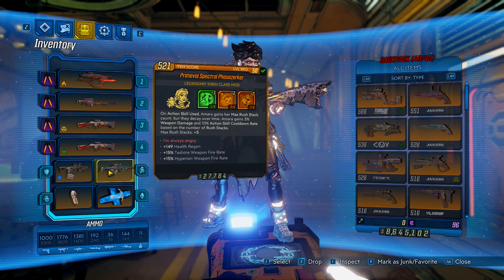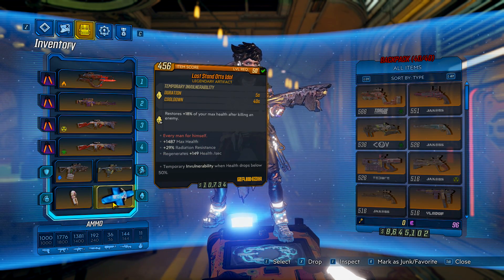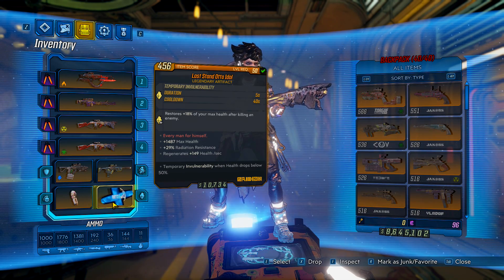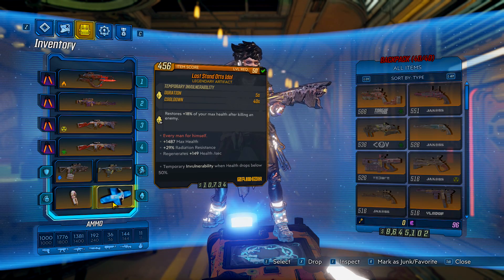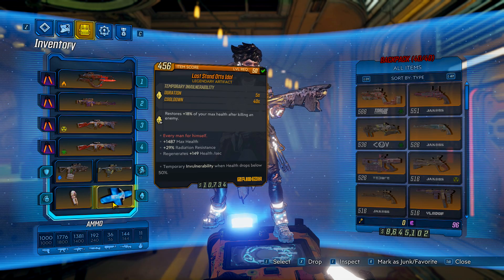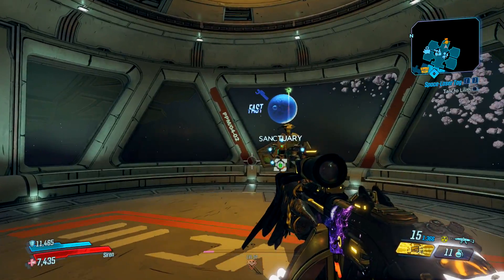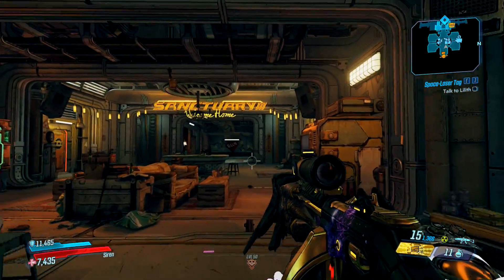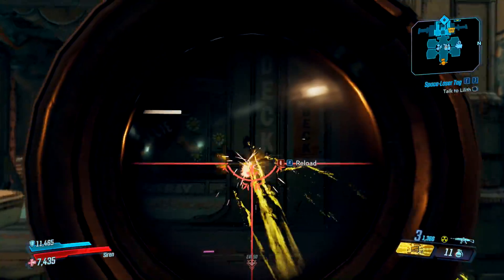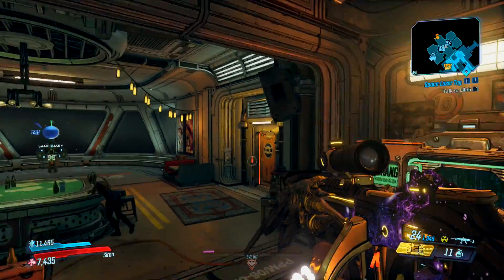Of course you need the Phase Zerker class mod — it's not called the Godzerker build for nothing. I have a decent grenade and then this is super important: the Last Stand Otto Idol. It restores 18% of your maximum health after killing an enemy, regenerates 149 health per second, increases max health, and grants temporary invulnerability when health drops below 50%. Since this is a glass cannon build with glass cannon health, any artifact that keeps you alive is absolutely fantastic.